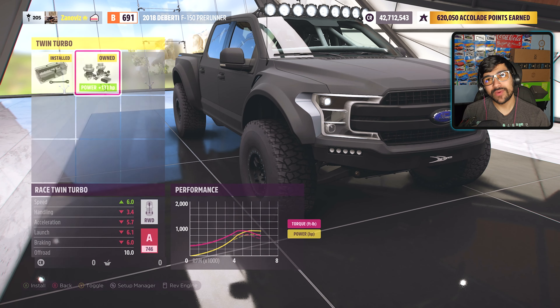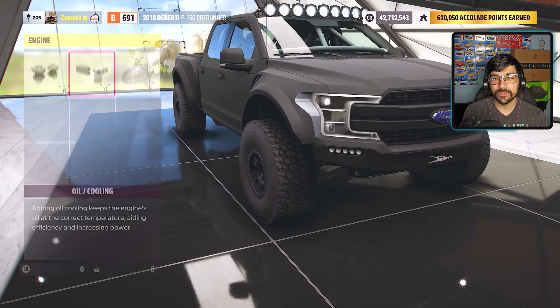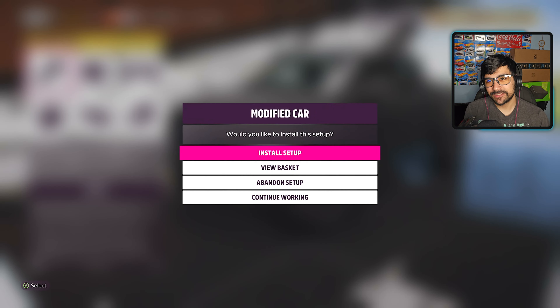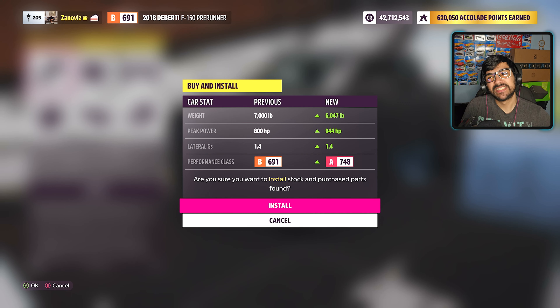Coming over to engine upgrades, there's really not a lot to upgrade with the engine for this truck — just a couple of upgrades and that's it. So we're going to be putting out 944 horsepower and 6,000 pounds. It's going to be a good race — well, maybe it'll be a good race. I really don't know.